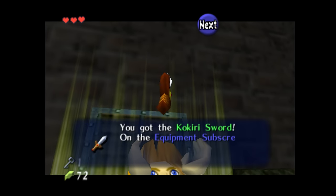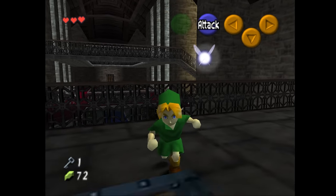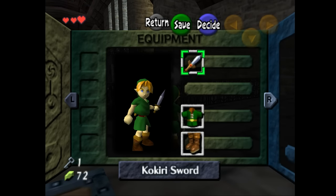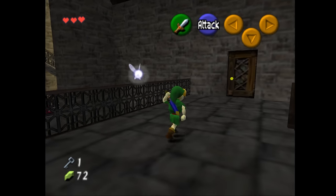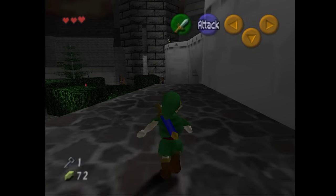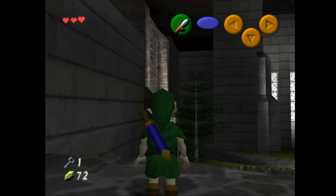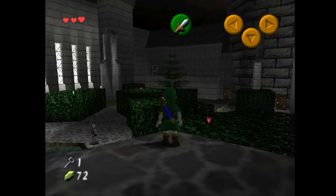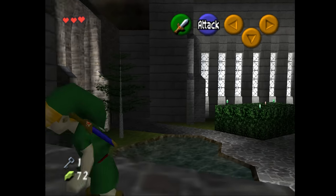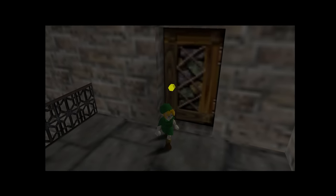We got the sword now. Does that mean we can still get caught by the guards, or do we fight them? Can we hit them? There's a door with a key up there, and it looks like we can jump around. I wasn't quite done exploring this other room because there's another level above.